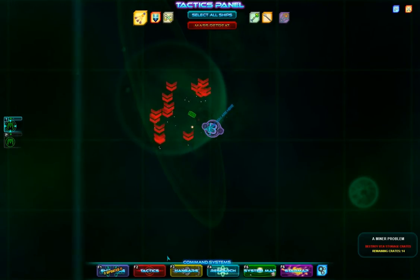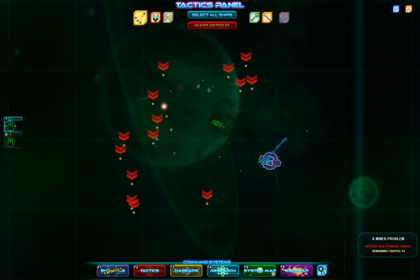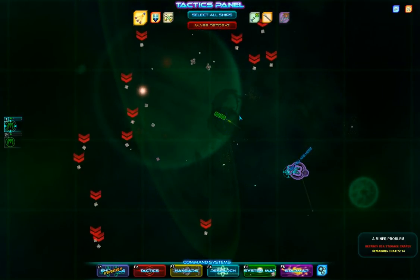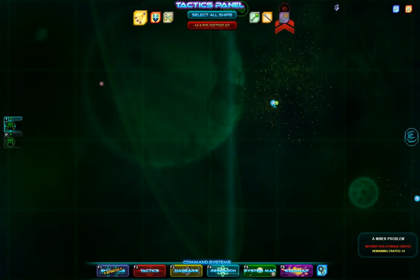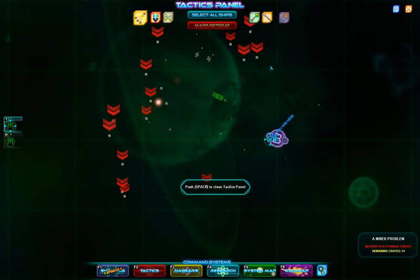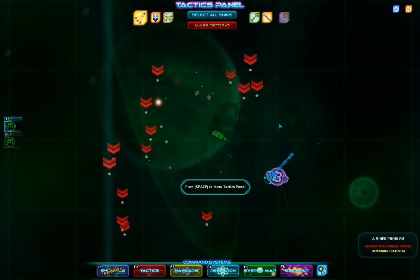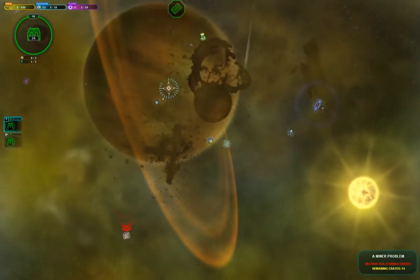Now we're covering the tactics panel. And that shows us all of our objectives and everything that's kind of going on. And even pickups — as you can see, there's some data from some of the cardinal that exploded when we warped in. So it's always a good idea to check it. Plus, the game stays paused while you're in the data panel, which is really nice and useful.